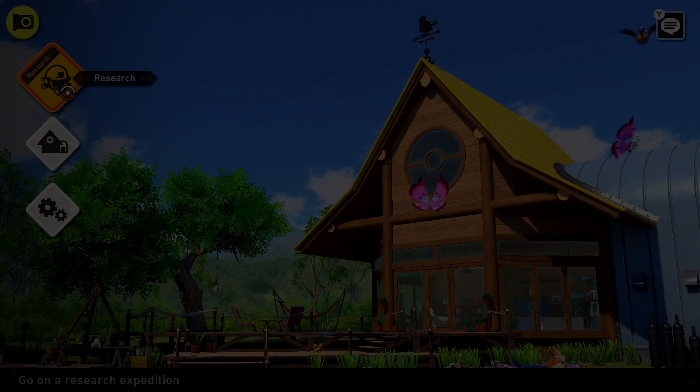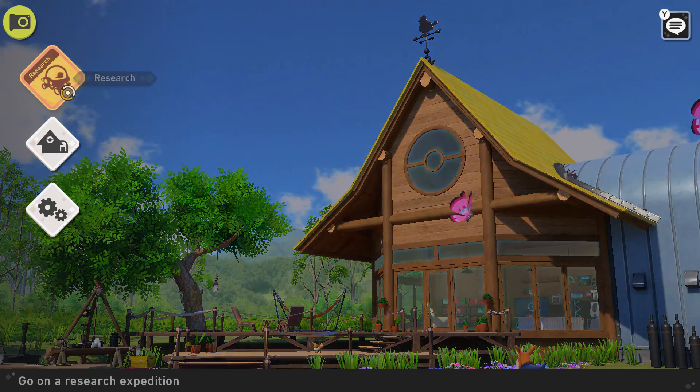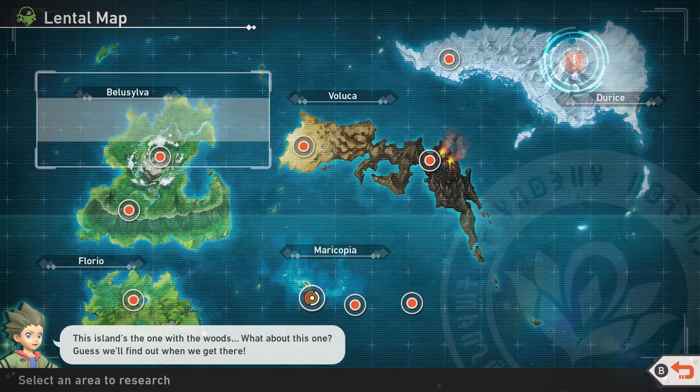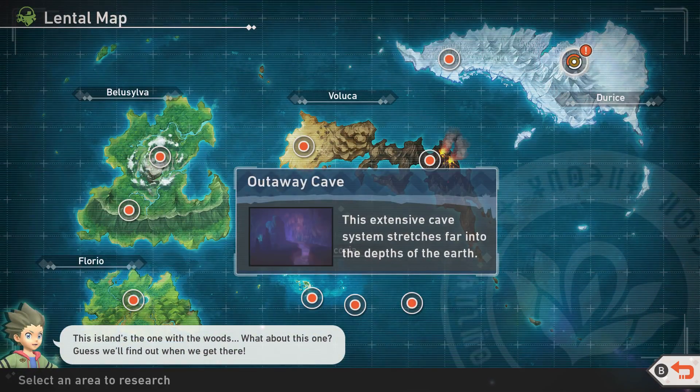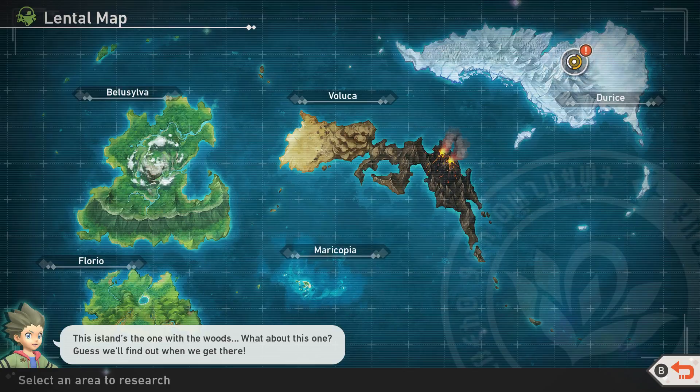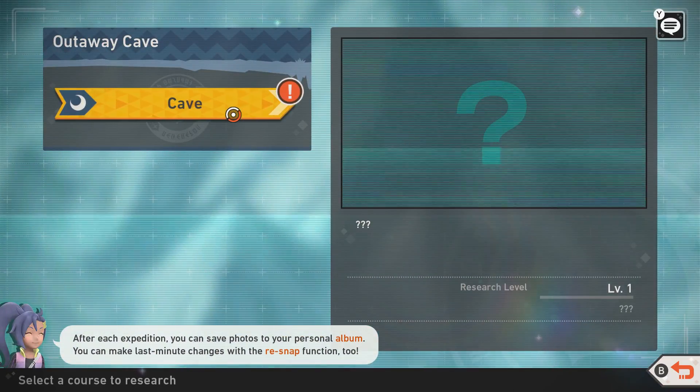Hello everybody, RagtagSagvie here. Welcome to the next episode. In this episode, we are finally leaving the snowfields and going to check out that new area, Outweigh Cave. This intense cave system stretches far into the depths of the earth. So let's check out the cave.